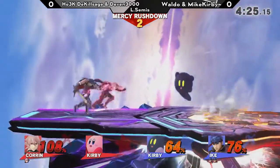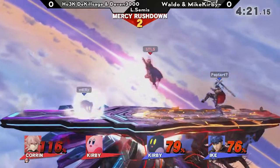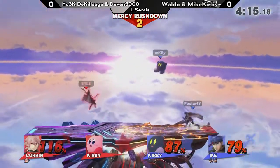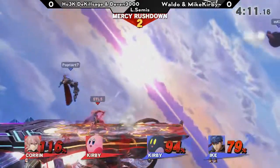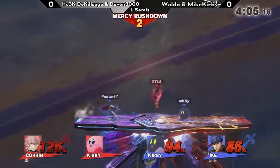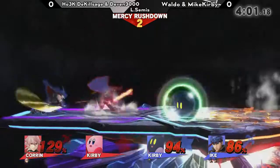That was a nice footstool to down air. And right now Killsage is looking pretty good on this 2v1, but he's sandwiched in between these two players. Finally manages to get away from them. Kirby's up in the air, gently drifting down — Mike Kirby is so patient, doesn't want to pull the trigger on anything. That's not going to do it quite yet, but Killsage really is at kill percent. So much from Ike can kill at this point, and he's even getting close to up throw kill percent from Kirby.